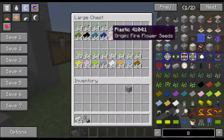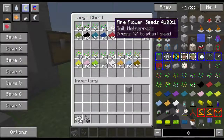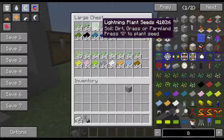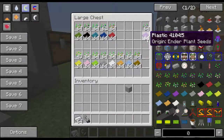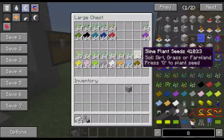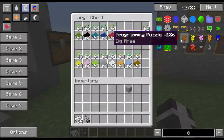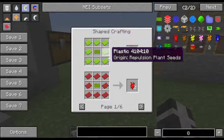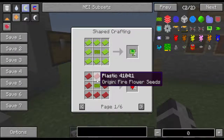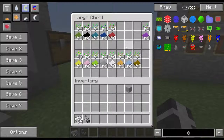Your five main seeds - creeper plant seeds, squid plant seeds, lightning plant seeds, fire flower seeds, and rain plant seeds - are used in a pressure chamber to make plastic. Scrolling over them tells you the required soil: fire seeds need netherrack, rain needs dirt, grass, or farmland, and squid seeds need water. The other seeds out here are used for programs. Depending on the color, you can make different programs - for example, a start program needs the potion seed, and attack entity needs fire seeds.